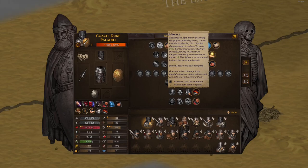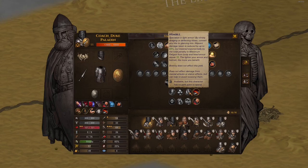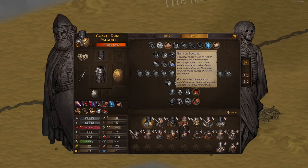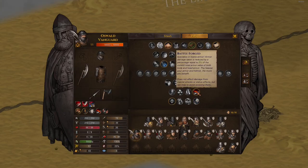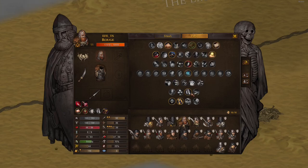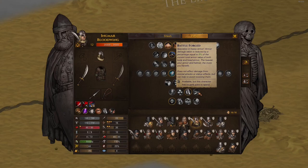Nimble is an absolute must for nimble bros. If your helmet and armor fatigue cost isn't higher than 15, you only take 40% of initial damage onto your HP - tanking with HP instead of armor, which is strong especially early on. Battleforge is for heavy armor tanks - 5% of your armor as a flat damage reduction just makes them more tanky. Both are fine and absolutely usable; it's a question of whether you want a dodgy bro who tanks with HP or someone who just soaks hits with high HP and armor.